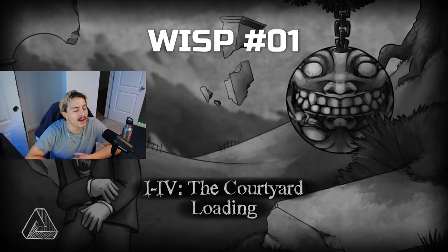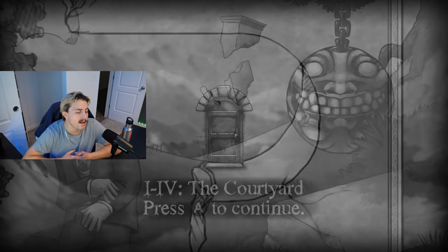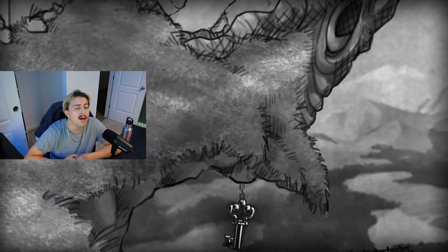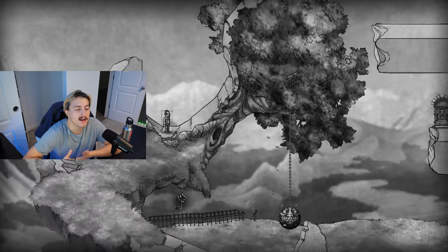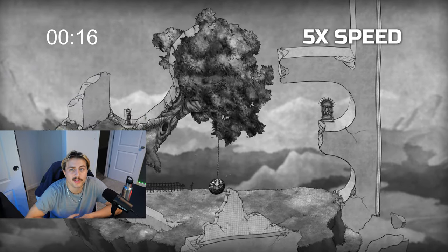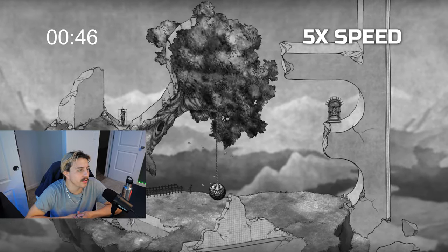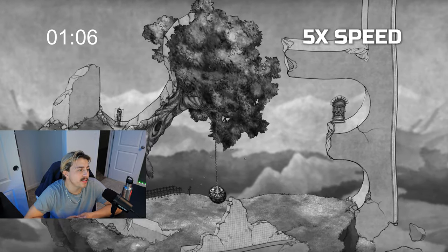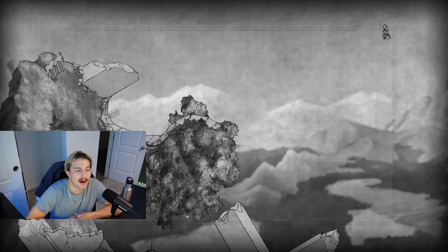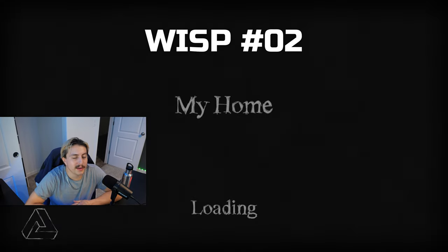Wisp number one is going to take place in Chapter 1, Level 4 - The Courtyard. It's not too difficult, pretty simple. All we're going to do is rewind for about a minute. I'm going to speed it up to five times speed to save a little bit of time. There's a timer in the top left corner so you can get a better idea of how long it'll take. As soon as we get past that mark, we get launched right up into the air and it's on the top right.